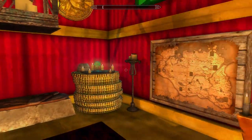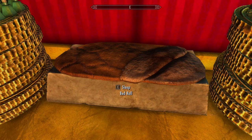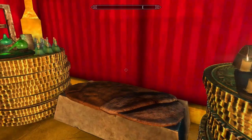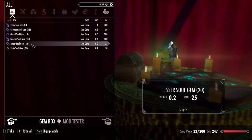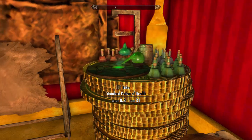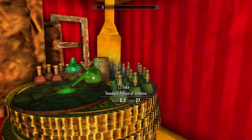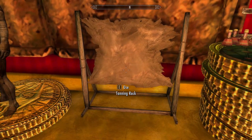On this side we've got a bed for sleeping, an alchemy lab, and an arcane enchanter. Behind the enchanter there's a gem box with quite a few things already loaded in for you to use — a nice little supply of soul gems. We also have, behind the alchemy lab, a large selection of potions for you to just grab and go with, which is always nice.